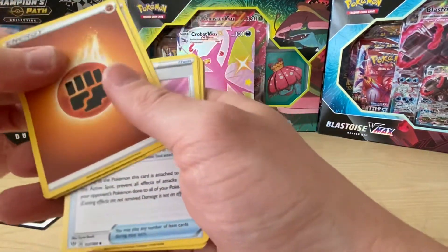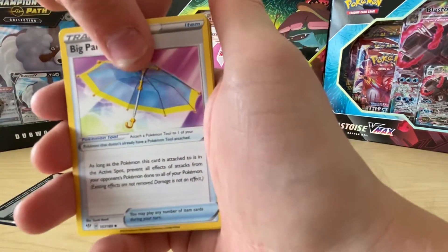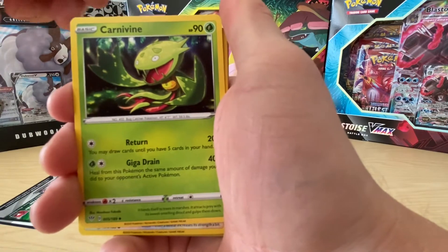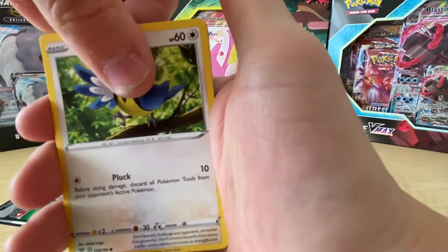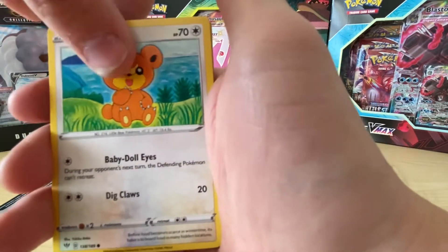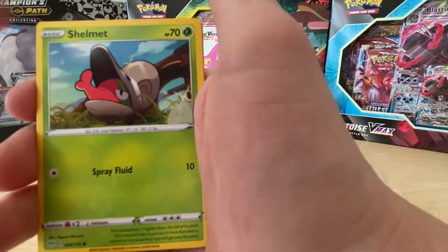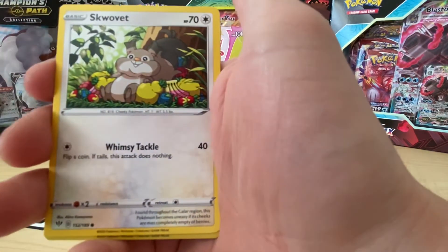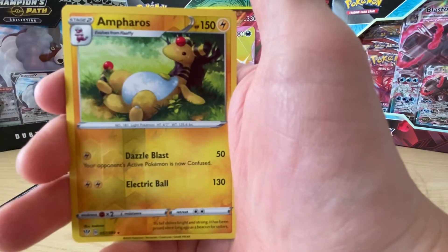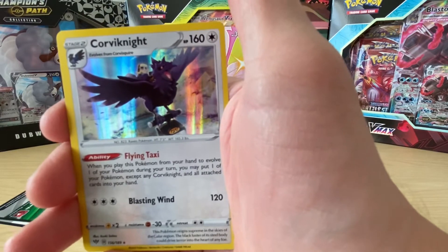So we've got Fighting Energy, got Piers, got Big Parasol, got Carnivine, got Rufflet, got Tsareena, got Pamper, got Shelmet, got Skull - love it. Ampharos Reverse, which is quite a nice card - looks like it's been ponged out by a tree, looks like it's had a big meal. And then we've got the Coalossal, Corviknight.